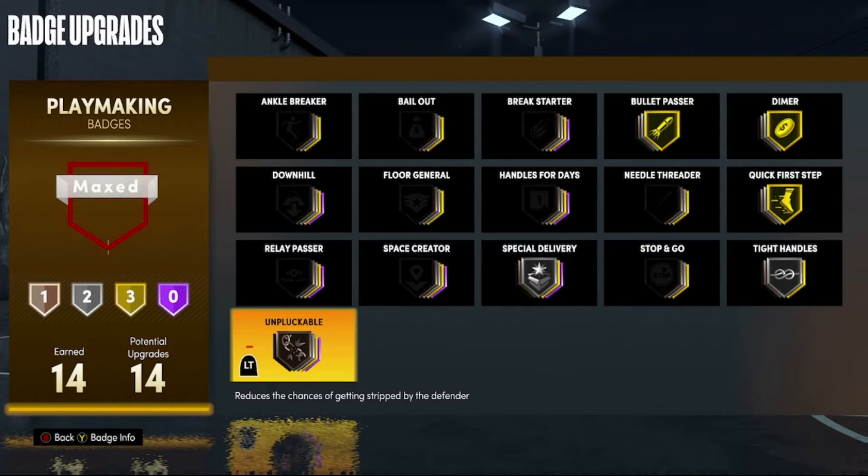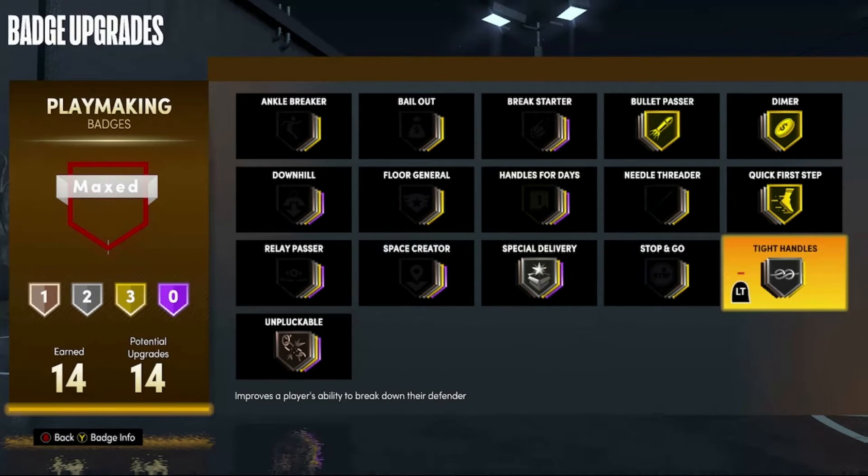Number six is Unpluckable. Having this badge on bronze is going to make it slightly harder for them to steal the ball from you. It's not gonna make too big of a difference, and if they keep double teaming you and spamming X you are gonna get the ball stripped away. But throwing it on as a bronze badge is gonna help you get the ball stolen from you significantly less often.